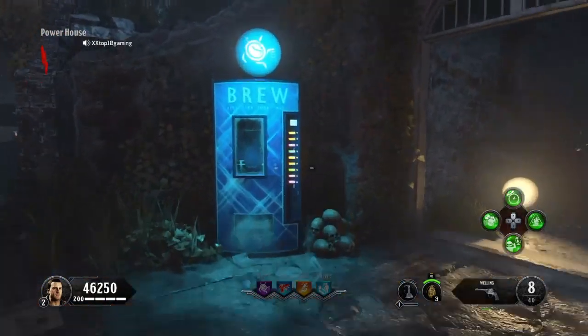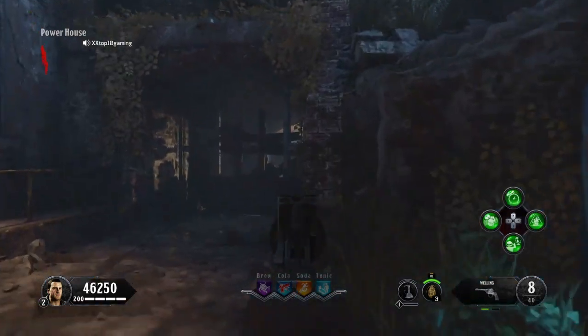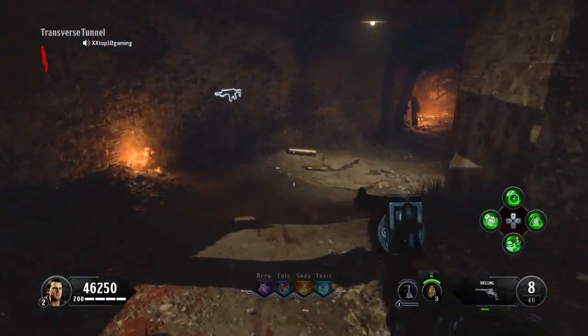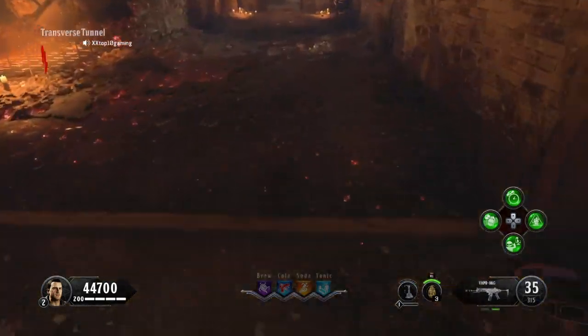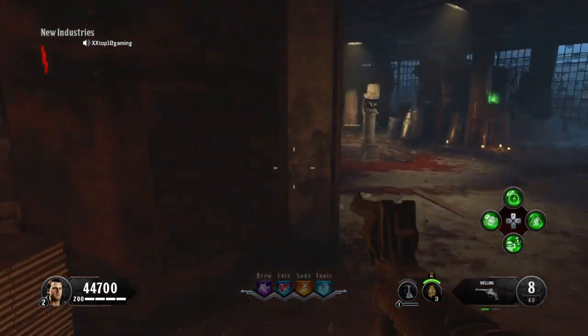Now you open your first perk. I forgot to mention — I will show you how to get all the buildables that we can build. This includes the suitcase. I'm going to go ahead and buy this, but it will always spawn in that location unless you turn it off completely.